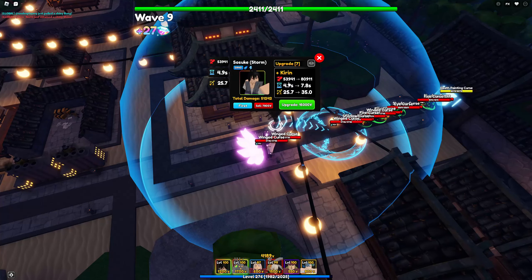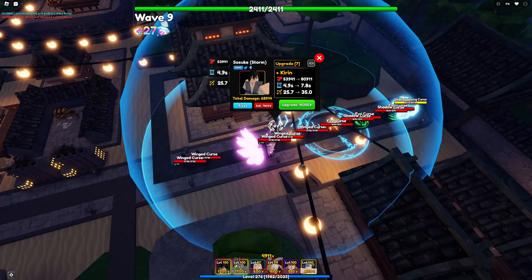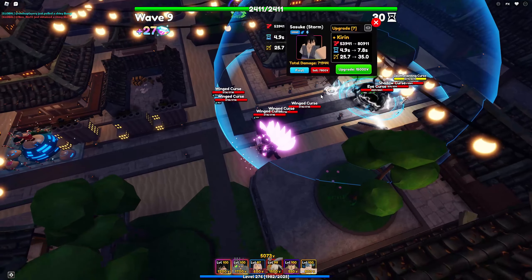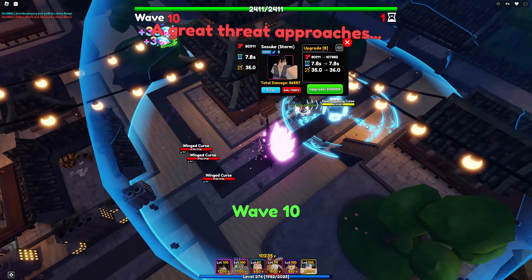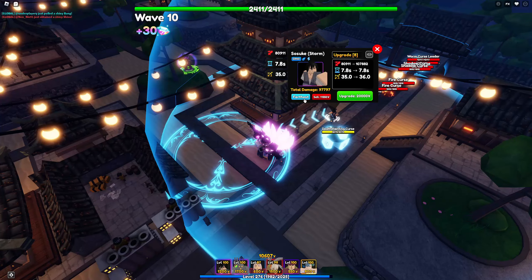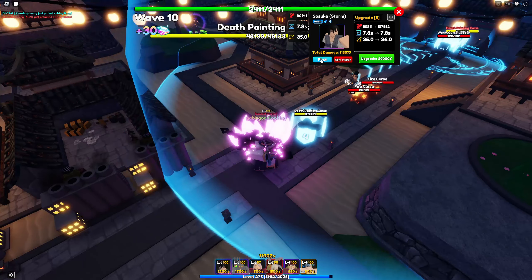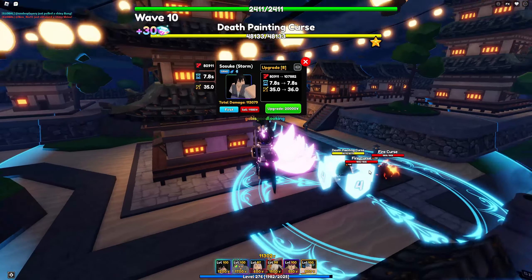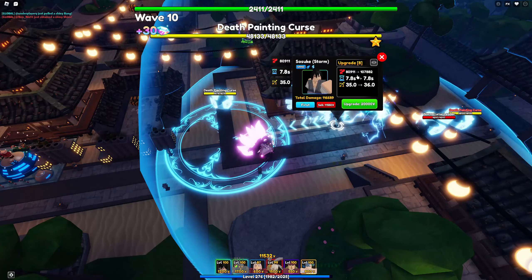At upgrade seven his stats are 53,941 damage with a 4.9 seconds ability cooldown and 25.7 range. At upgrade eight he gains a brand new ability called Karen — he's costing quite a lot of money to upgrade at this point. Look at that — it's a bigger AOE circle and he can now hit air! It also stuns enemies. You can see the enemy gets stunned right there. At upgrade eight his stats are 80,111 damage with a 7.8 seconds ability cooldown and 35 range.